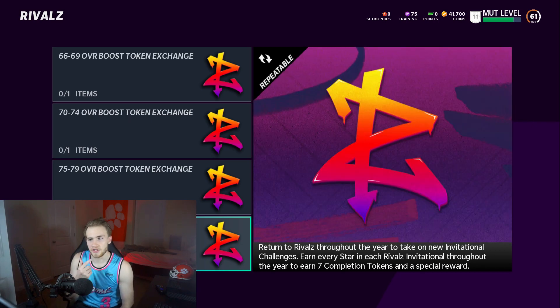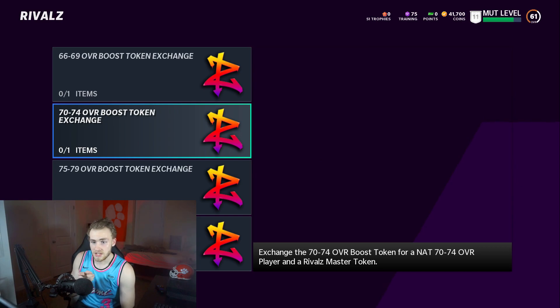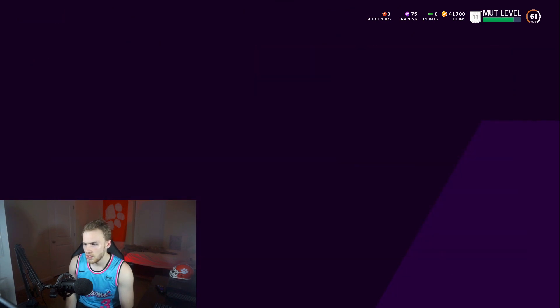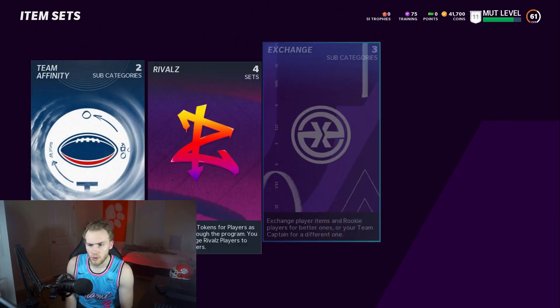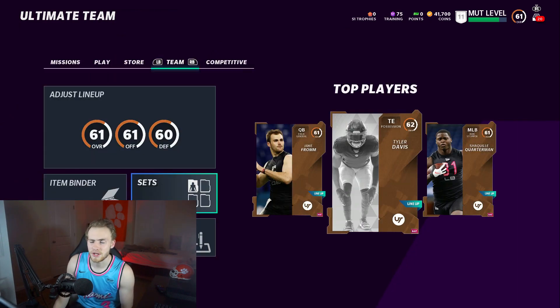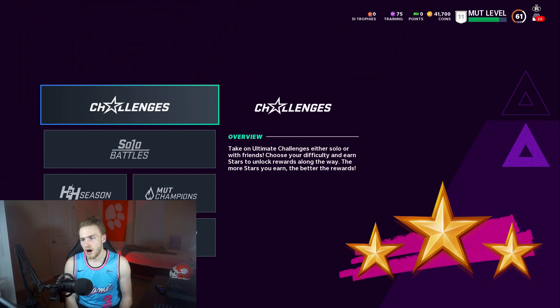I think eventually there's going to be more rivals in the future. But pretty much, if you complete all of it, you're going to get a 66-69, a 70-74, and a 75-79 — so that's three of them, and you need five. You put them into a set, they give you a token, you get five of them, and the two other ones you buy from the store — I think they're 100 coins each. So it's 200 coins total, which you can spare, and you get yourself a nice 85.